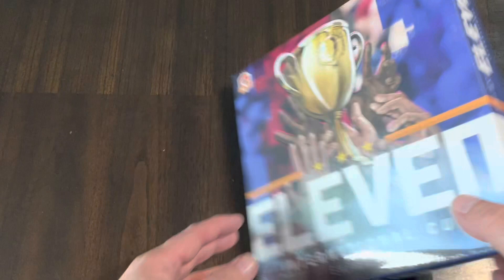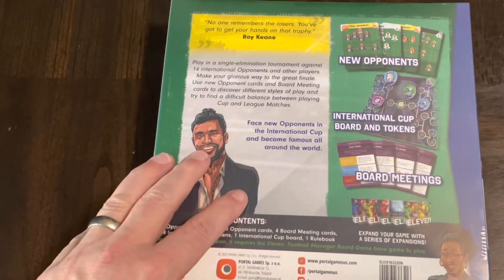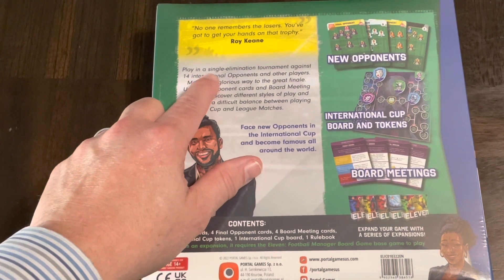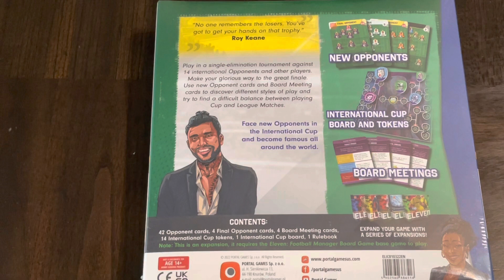This is International Cup - this is an expansion and there's not a lot in these boxes, so everything in here can go into the big box when we're done. You play in a single elimination tournament against 14 international opponents, making your glorious way to the great final. You'll use new opponent cards and board meeting cards to discover different styles of play and find a different balance between playing cup and league matches.